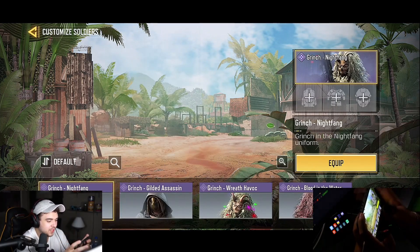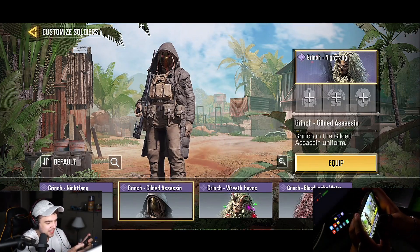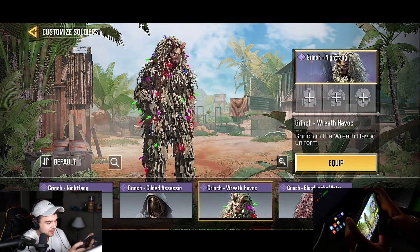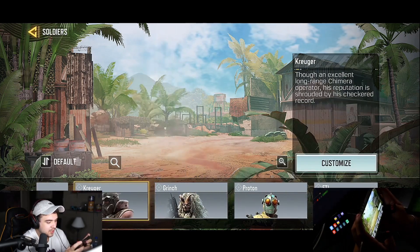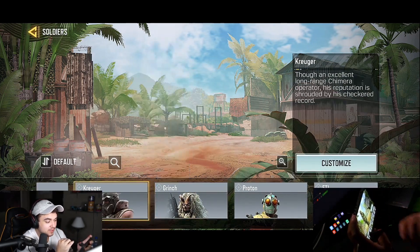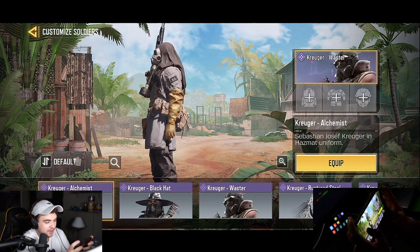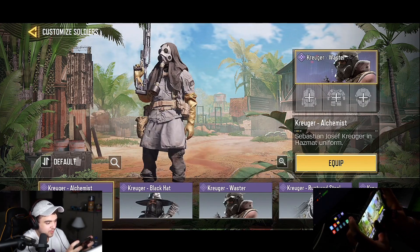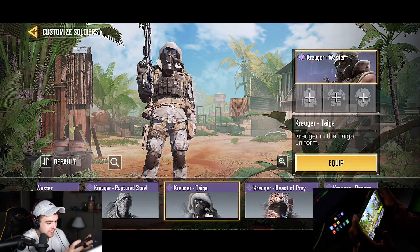Grinch — I have a guy in my stream that always wanted me to use Grinch. He loved it so much he donated me money on stream just so I can play with the Grinch. The Grinch is pretty dope — I'd say a seven out of ten. It's really good for camouflage, it's funny. This next one is a scary outfit — every time I played ranked and some guy ran around with this I freak out, but overall it's a six out of ten.